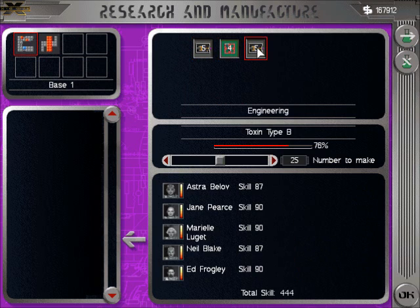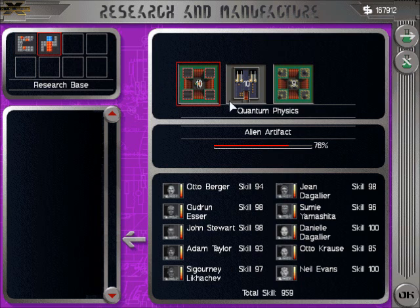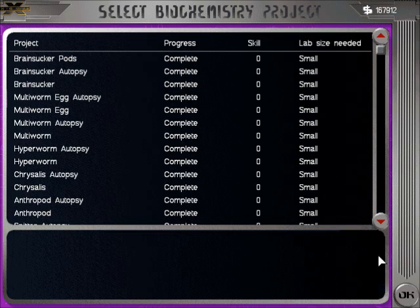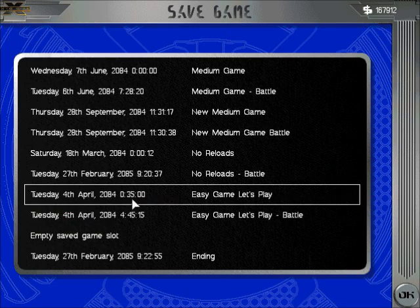You're going to build some more. Research is slowly moving along there — dimension probe's almost done. We have nothing researched, but it's good to have you there anyway. Let's go ahead and save it.